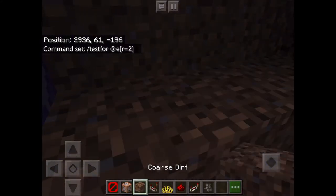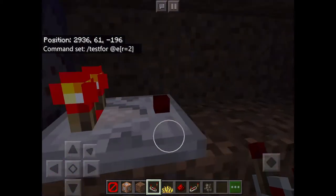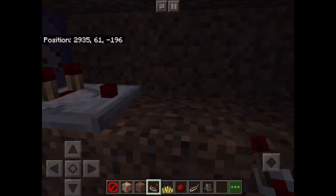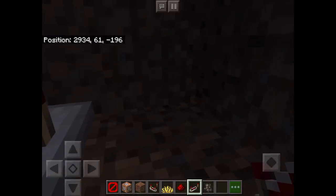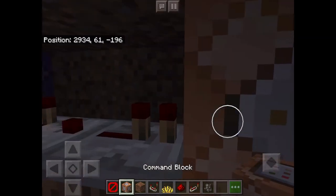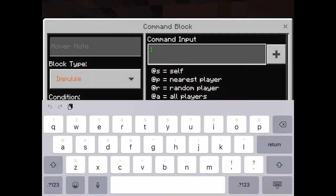Next, I want to build two blocks — actually three. And no repeater, but then you're going to want to do your repeater after that. Then command block, and you're going to want to put slash summon evocation_fang. There we go.